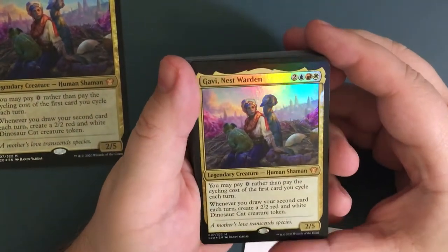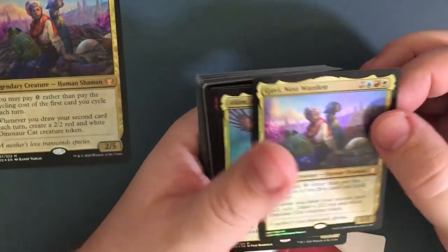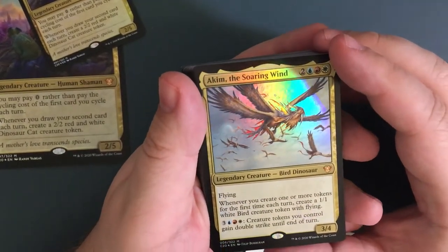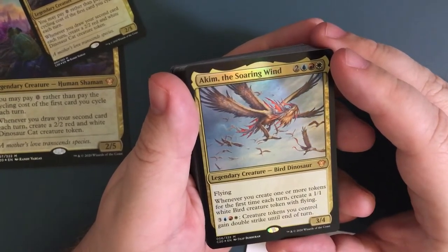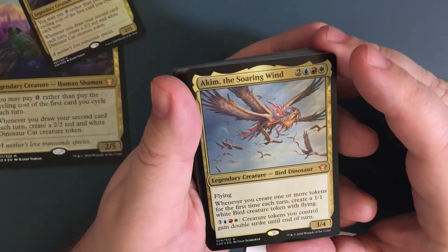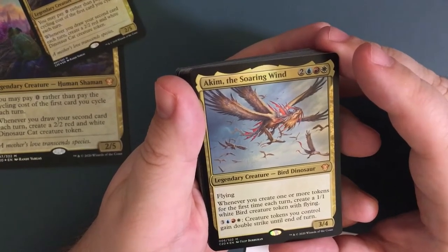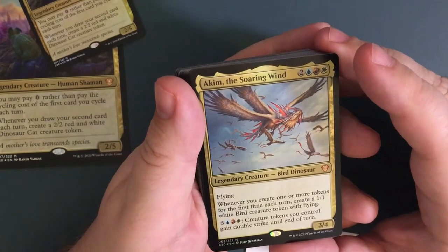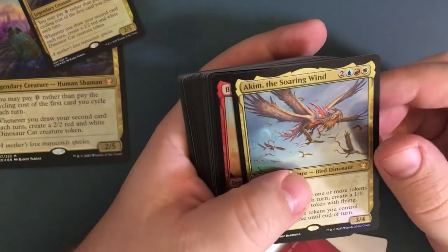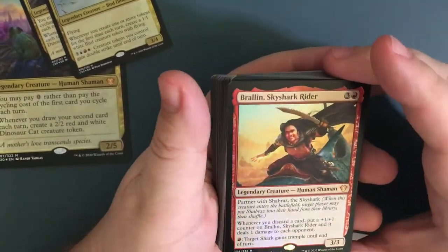So now we got the commander once again — I've already went over that. This is the smaller version you would actually put in your deck, unless you somehow sell that and use the big one. We got another commander: this is the alternate commander Akim the Soaring Wind. It is the same price as Gavin — five mana, red white and blue, two legendary creature bird dinosaur with flying. Whenever you create one or more tokens for the first time each turn, create a one-one white bird creature token with flying. Then if you have six or more creature tokens you control, they gain double strike until end of turn. It's a little weaker version but I would definitely keep it in there — it goes well with the main commander. These are actually partner commanders.